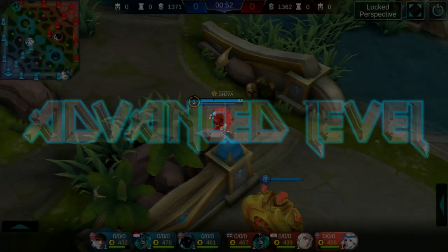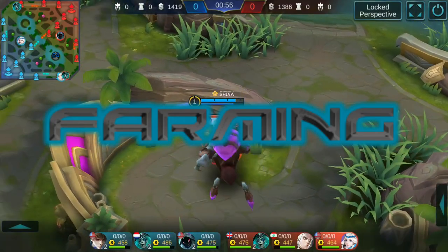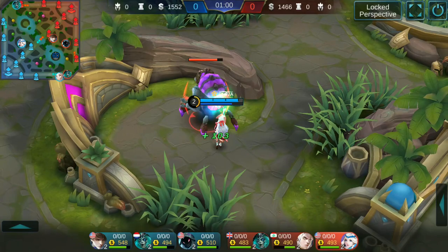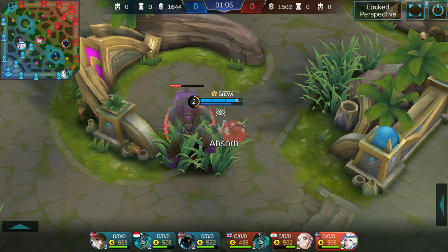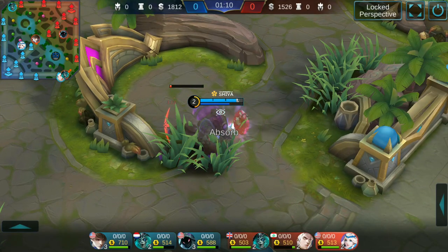Welcome to the advanced level. Even if you already know how to use Kagura, you're probably not using her passive to maximum potential. Make sure you use the passive as often as possible to abuse jungle monsters and gain a health advantage over your enemies.